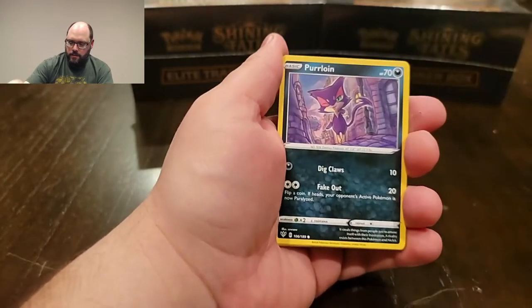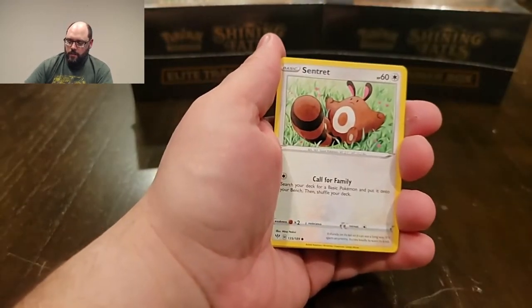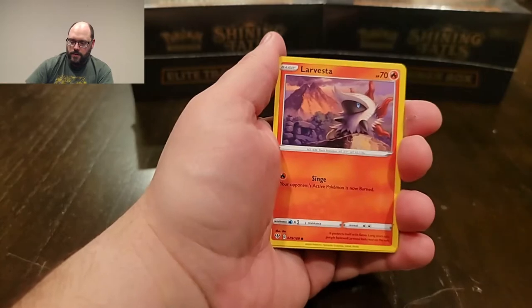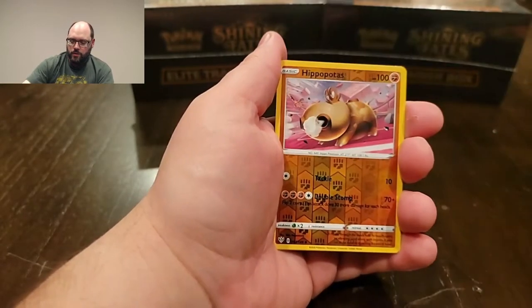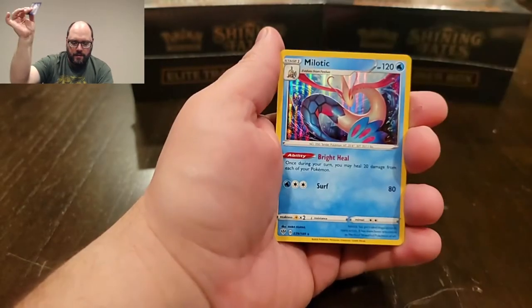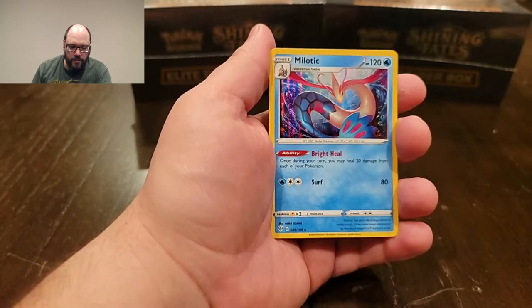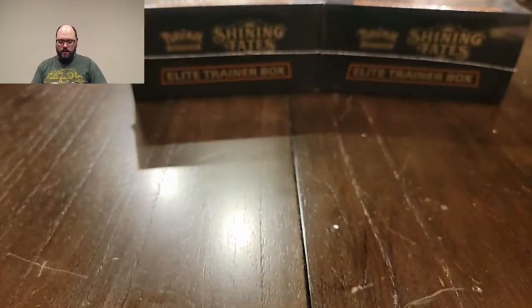From this pack we got Pumptar, Breeders, Burling, Hippapapapa, Centrit, Larvesta, Merlul — ooh, reverse holo Hippapapapa — and a nice little holo Melodic. Very nice. I don't think I have that one yet, so that's good.